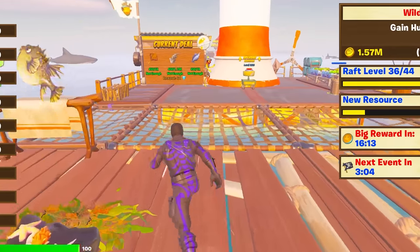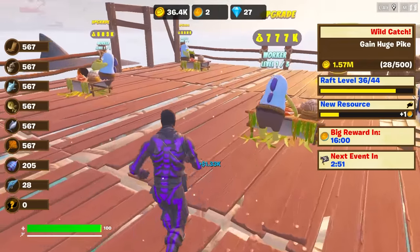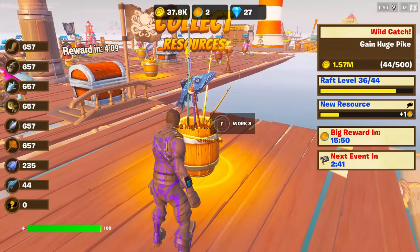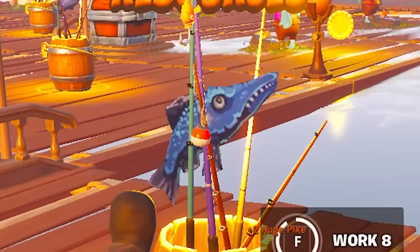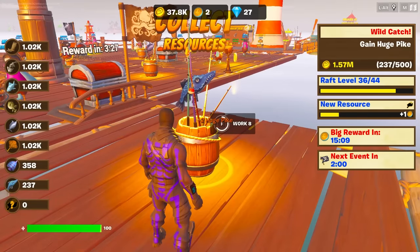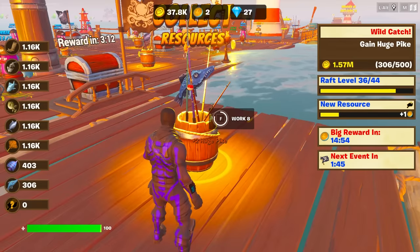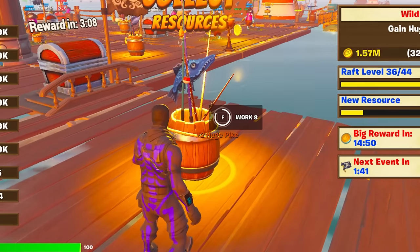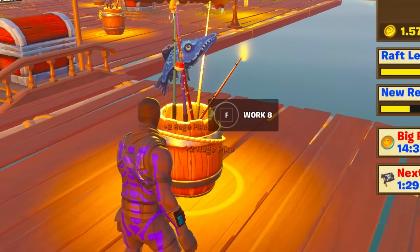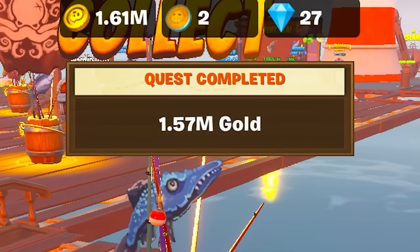I need a lot more lucky coins — 36 out of 44 raft level. This is kind of insane. We get a lot of gold for doing this. We need 500. That is a goofy looking fish — what the hell is that? I think we must be nearing the end. Our raft is looking absolutely ginormous. We just need 500 pike and we should be able to start making some serious cash. The workers are all doing their job. I'm doing my job as the captain and we're all doing amazing.